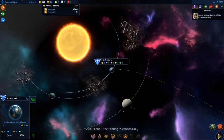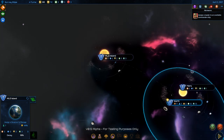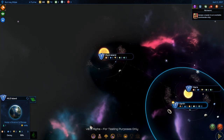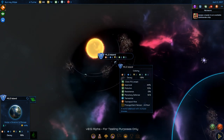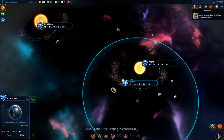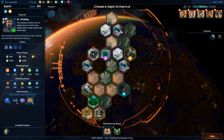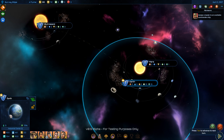My revenue is 2.84 per turn and expenses are zero — I'm in the black. Though I can't run things on Mars directly either, it's all done from Earth. That's a little irritating — I wish I understood that mechanic better.